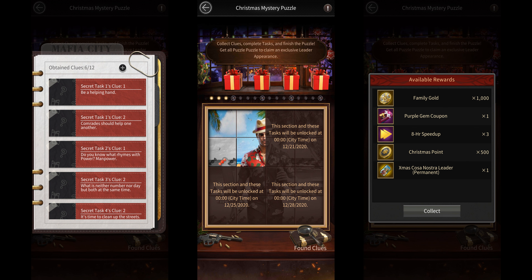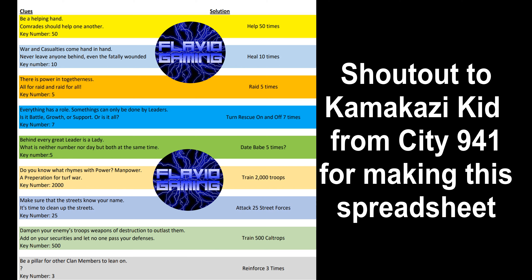Then there is the Christmas Puzzle event, which requires you to complete secret tasks to get personal points for the Faction Contest along with other rewards. If you manage to complete the entire puzzle before this event ends, you'll unlock a permanent avatar frame based on the family you've selected — the avatar frame also gives you some extra buffs. There are a few different tasks that you need to do during this event. The tasks are not based on the family you select but are selected randomly for each player. You can get clues for these tasks by decorating your Christmas tree.